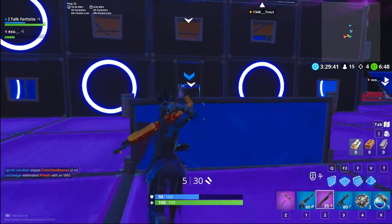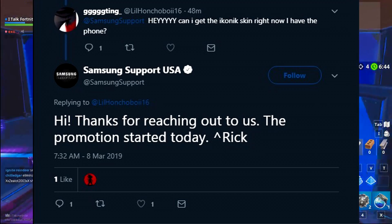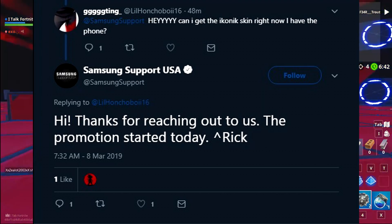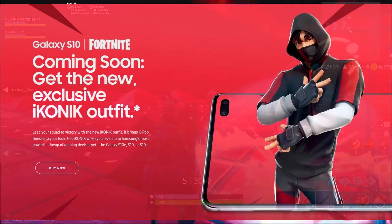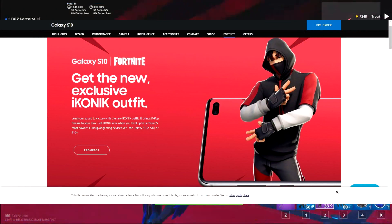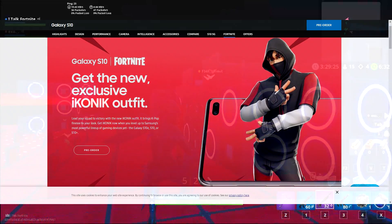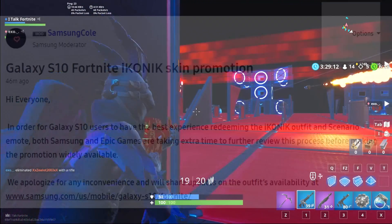There are tweets floating around — someone asking if they can get the Iconic skin right now, and Samsung support saying yes, the promotion started today. Even though it now says 'coming soon' on the website, where it used to say 'get the new exclusive Iconic outfit.' And then there was a moderator on Samsung saying: 'Hi everyone, in order for Galaxy S10 users to have the best experience redeeming the Iconic outfit and Scenario emote, both Samsung and Epic Games are taking extra time to further review this process before making the promotion widely available.'